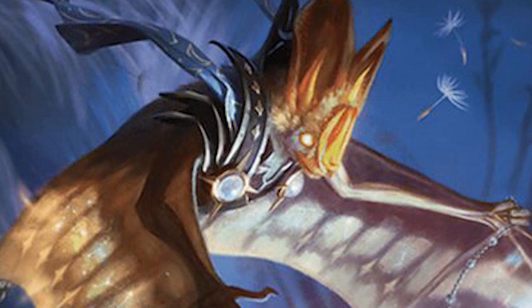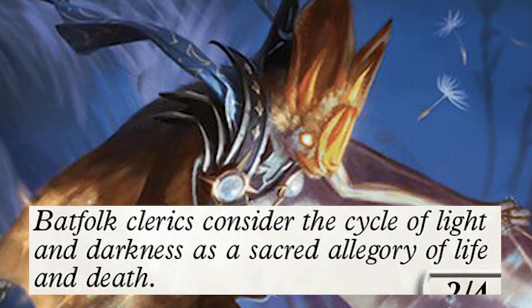Number 7 is Waxwayne Witness. For 3 generic and a white mana, you get a 2/4 bat cleric with flying and vigilance, and whenever you gain or lose life during your turn, Waxwayne Witness gains +1/+0 until end of turn. This thing's gonna get freaking huge! Bats like to lose and gain life, and this thing gets stronger every time they do, so whenever it swings in it's probably going to be for a lot of damage. Most bats are kinda tiny, so this is really cool. The flavor text reads: 'Batfolk clerics consider the cycle of light and darkness as a sacred allegory of life and death.' Metal.